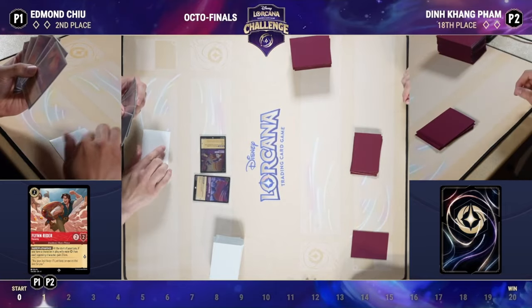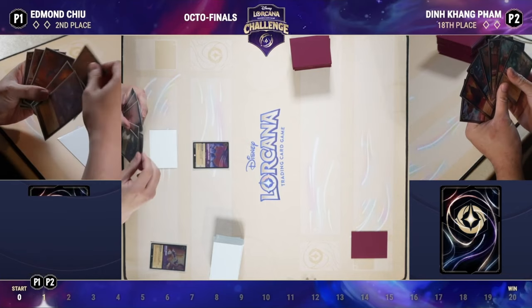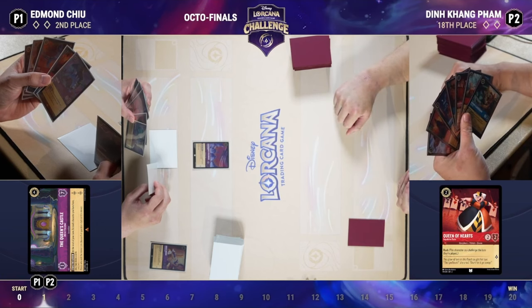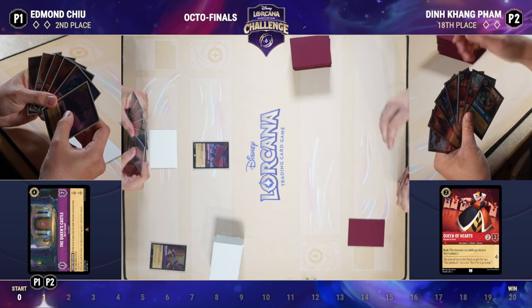The Queen of Hearts in conjunction with Maui can help you clear the Queen's Castle. Ruby/Sapphire also now has Hercules as a new tech addition specifically for that troublesome location, and we wouldn't be surprised to see it come up this game.